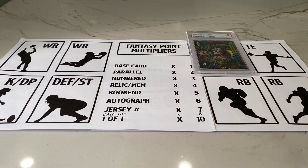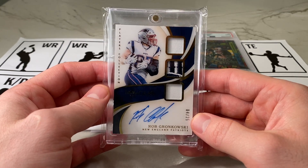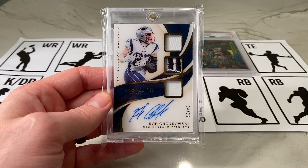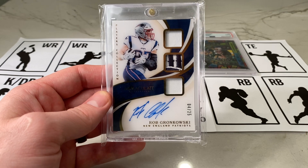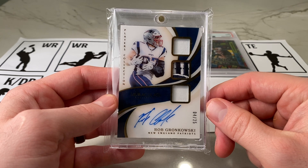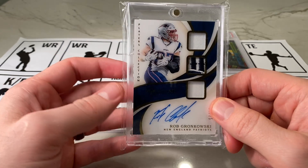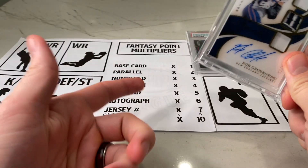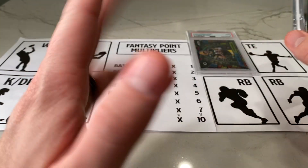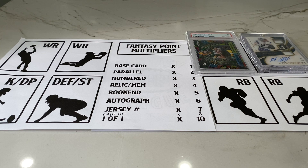For tight end, I'm going to go with Gronk. He's not on the Patriots anymore, but I can still get a 6x multiplier with this autograph. He had a little bit of a rough game last week, but game scripts didn't really dictate his usage, and I think maybe this week he'll get a few better looks. The only other card in consideration was a numbered George Kittle, but that's only 3x — I had to go with 6x on Gronk. Even if he has a mediocre game, tight ends don't score a ton of points anyway, so I can live with that.